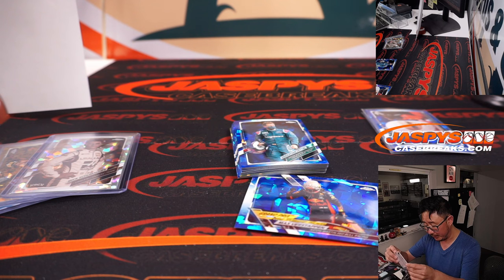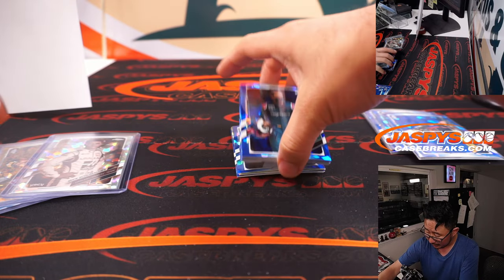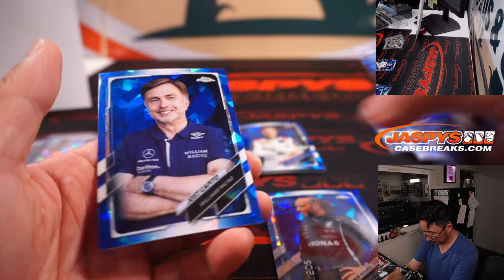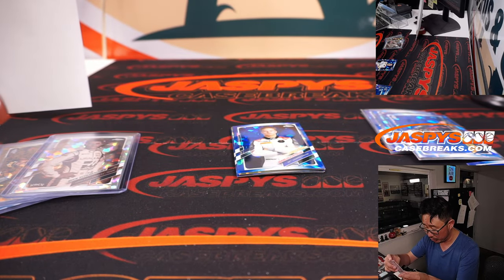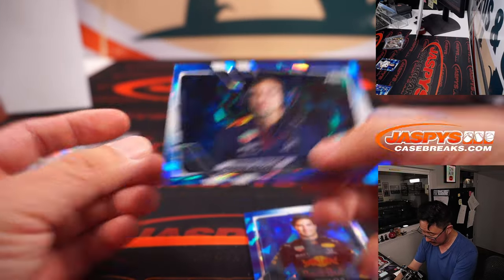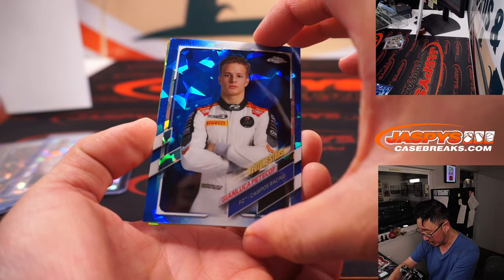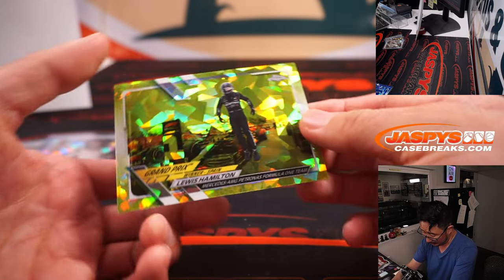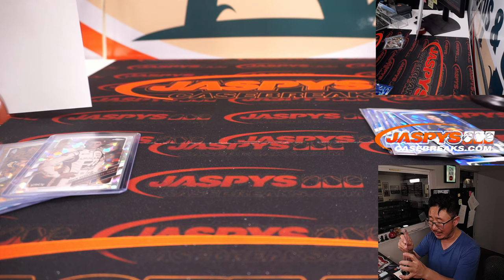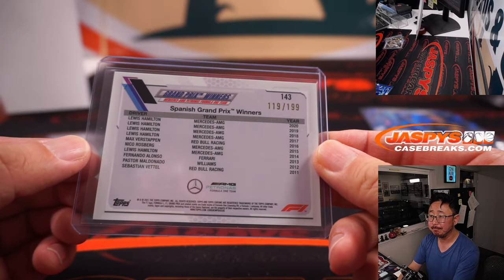Poor Charles Leclerc was I think victim of some poor pit strategy by Ferrari, and that prevented him from potentially winning the Monaco Grand Prix — his home country. Another Lewis Hamilton for Jordan and Mercedes — should have one more parallel, and there it is. There's Checo, Sergio Perez. And behind Petticoff for Campos Racing is Lewis Hamilton, winner of the Spanish Grand Prix — yellow parallel to 199. So a few Lewis Hamilton parallels for Mercedes. There you go, gang.